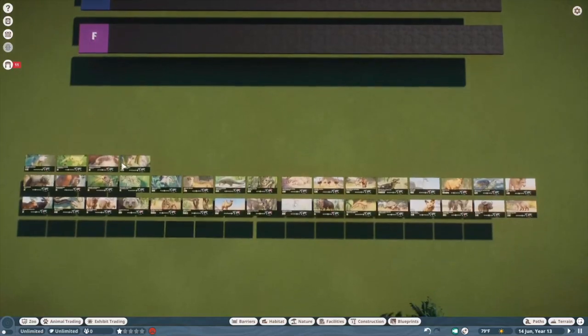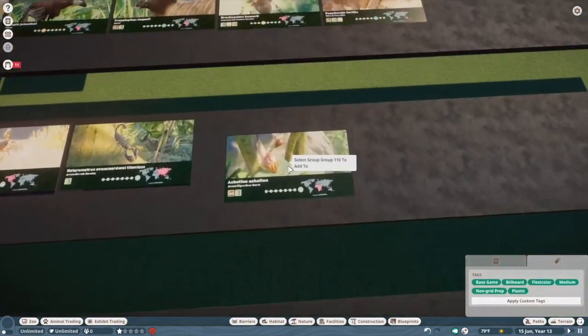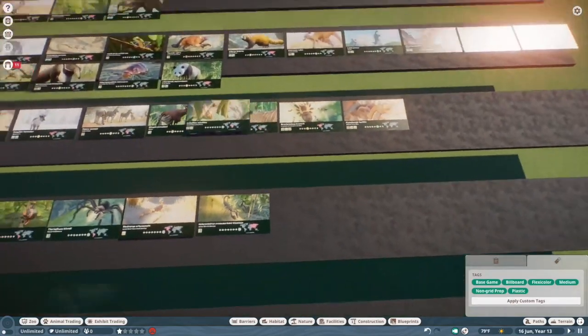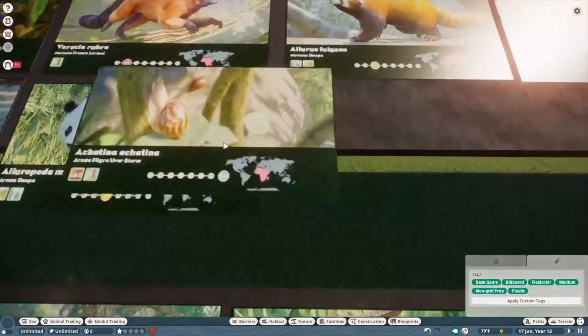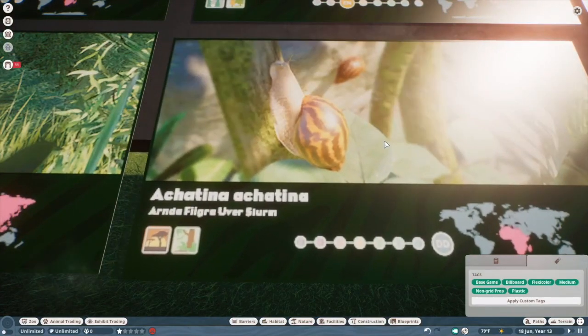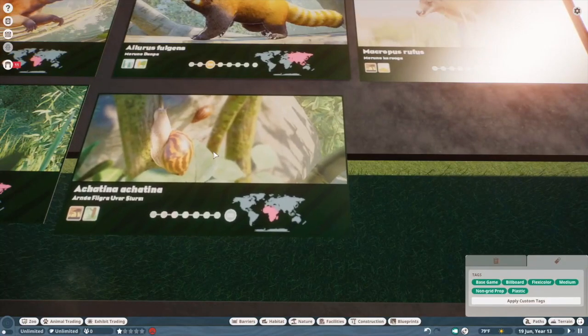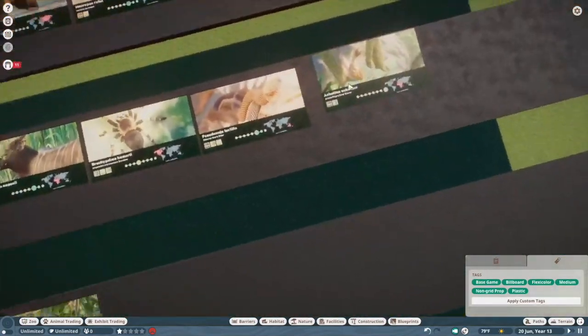Giant tiger lance snail — this guy has a similar charm to the burrowing cockroach, although kind of less so. It's a snail, it's cool, but I don't really have a broad application for it. We're going to put it in B tier.